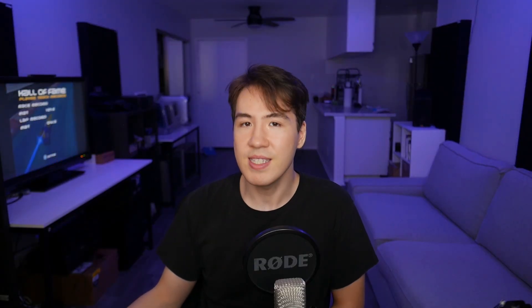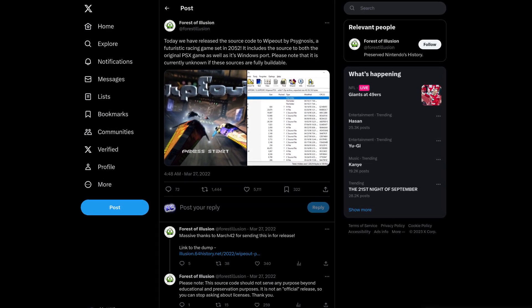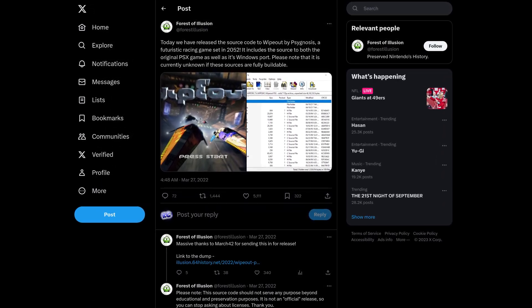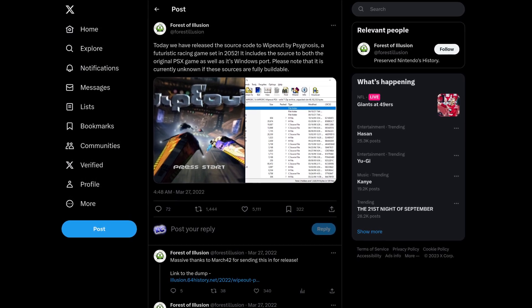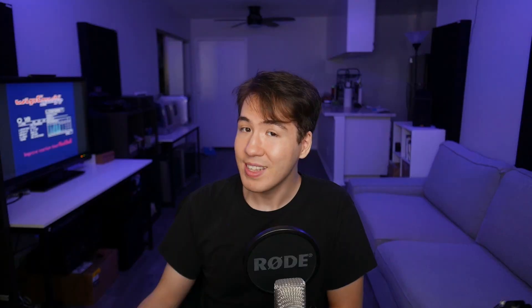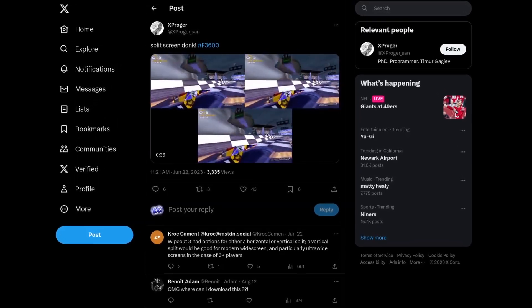Somehow I'd managed to completely miss this until now. According to an announcement by Twitter user Forest of Illusion, it includes the source code to both the original PS1 version and the Windows PC port, though they explicitly provide no guarantee that the code is actually in a usable state.